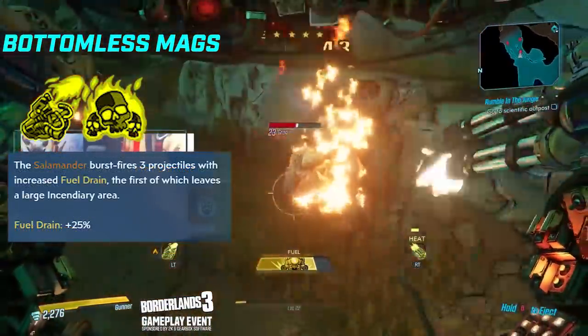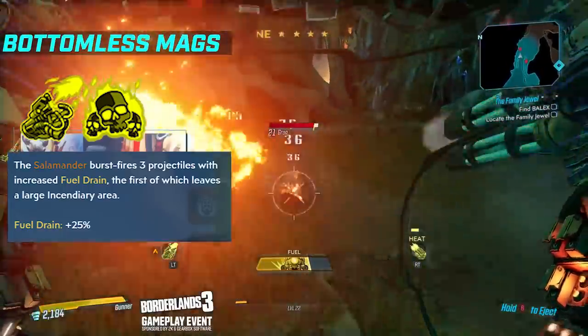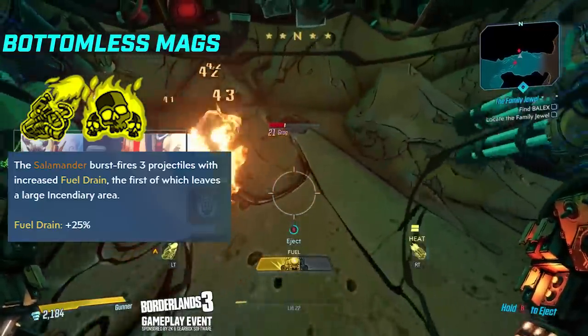Then you have Molten Raw, which is a burst fire of three projectiles, the first of which leaves a big pile of fire, but it does increase your fuel drain. And that's in the Bottomless Mags tree, which we'll talk about a little later on in this video.